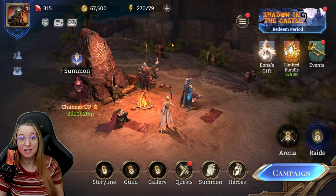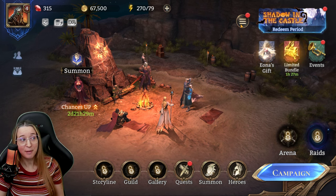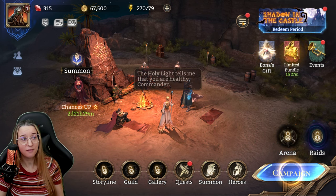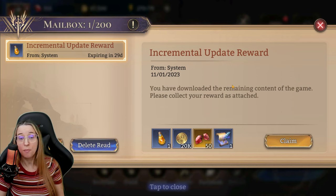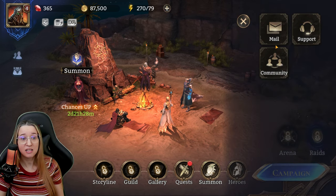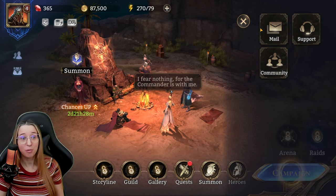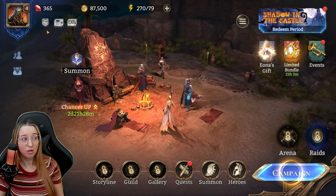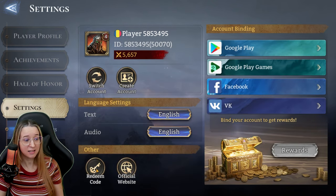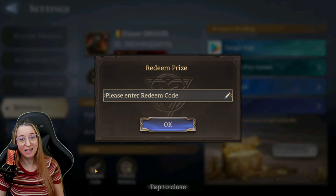I opened this in BlueStacks just like a mobile device and I got to the point of after getting Maureen, finishing chapter one, collecting the 100 diamonds — so we have 315 diamonds. I'm going to go into the mail here. If you open your new account on a mobile device you get this incremental update reward which gives you the rename scroll and 50 diamonds, so I'm going to claim that right now. You do have to open it on a mobile device or an emulator or you do not get this reward for some reason. To put in promo codes, go to your player icon, then down to settings, and then at the bottom: redeem code. That is how you access these.